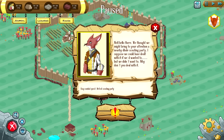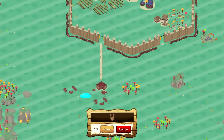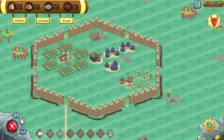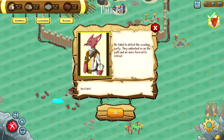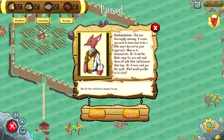We thought we might bring to your attention a nearby Dole scouting party — why don't you deal with it? So we've got to send in an attack. We're going to send in that rabbit, but I don't think he's going to be very successful. Let's build another rabbit house while that mission plays out. Well — we failed to defeat the scouting party. They ambushed us on the path and we were forced to retreat. Quest failed. I believe we were intended to fail that one.